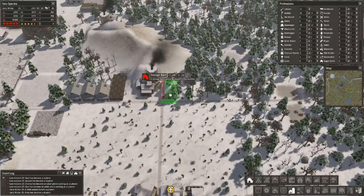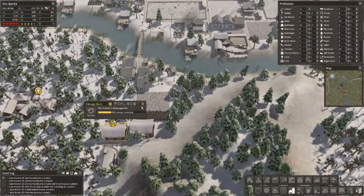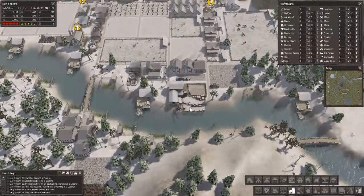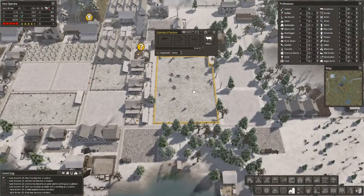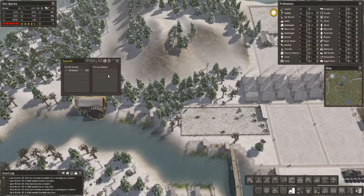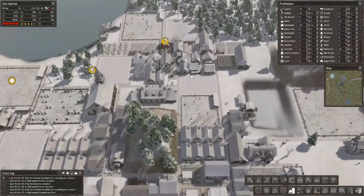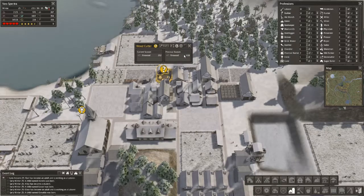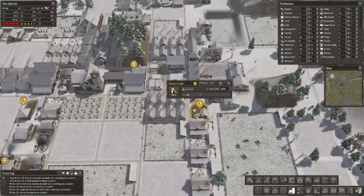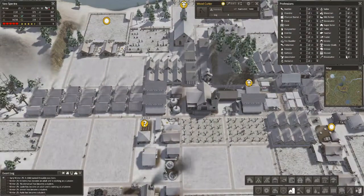Let's do another storage barn here, and we've got to check on the other one so we can upgrade it — 30%! Let's upgrade that thing. Got to quit queuing up jobs, going to run out of people to actually finish everything. The sawmill is done — with just two workers and limited time it's already doing like 183. I'm pretty sure that's more efficient than what the wood cutters were doing. Let's just not work these old ones and test three guys on the sawmill.